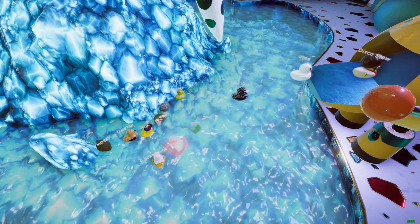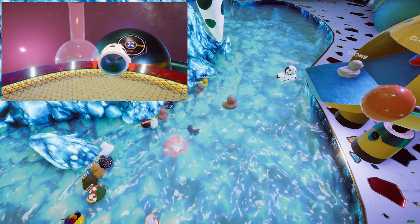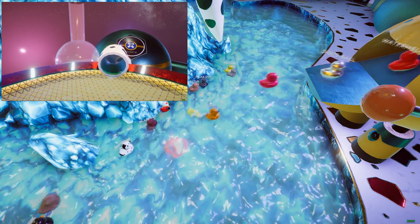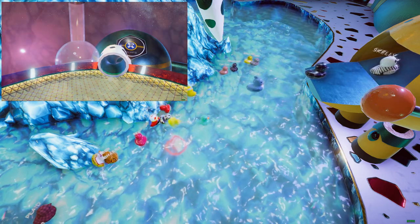Speaking of teleporters, I completely forgot to mention that at the very beginning, there is a little red teleporter inside the bottom of the pool. Its purpose is to teleport any of the stone ducks into the sphere so they still serve a purpose, even though it's very minimal.